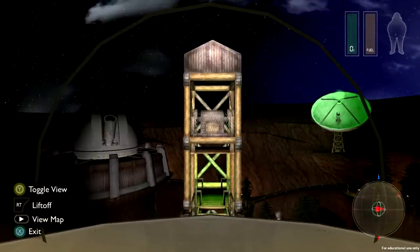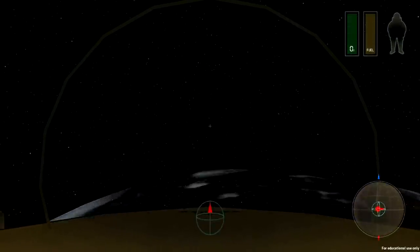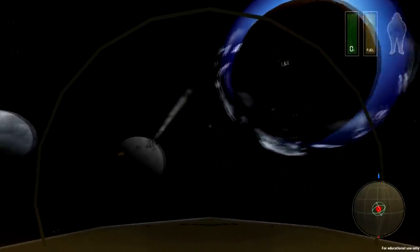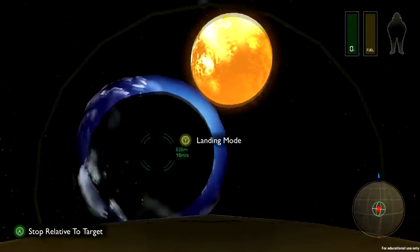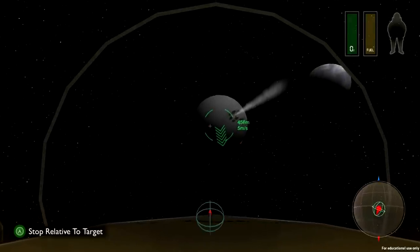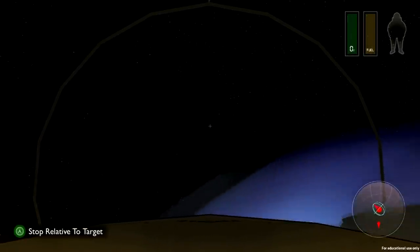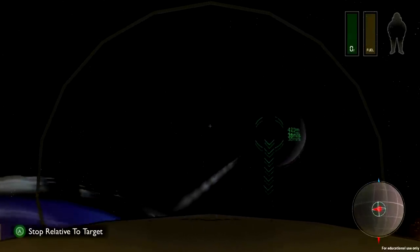Now I'm flying! Same controls as the spacesuit. Immediately crashes into the planet — but bounced off! This spaceship is tough, a ship to be proud of. Trying again — targeting the moon, kill velocity, go forwards... crashed into the planet again. But bounced off again! The moon is now moving downwards.